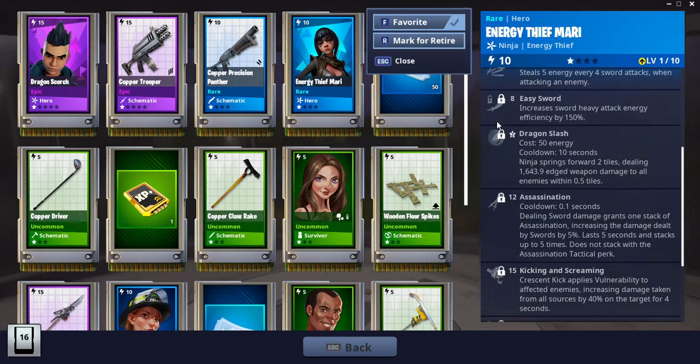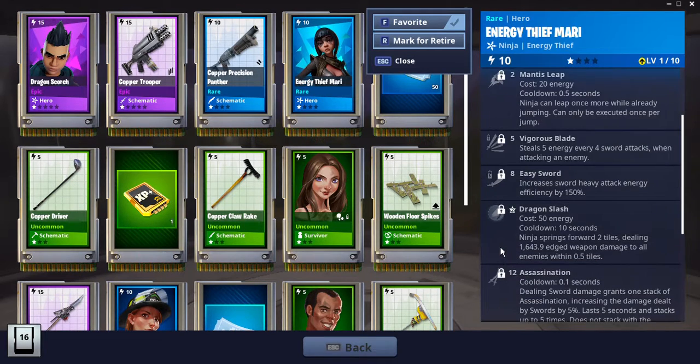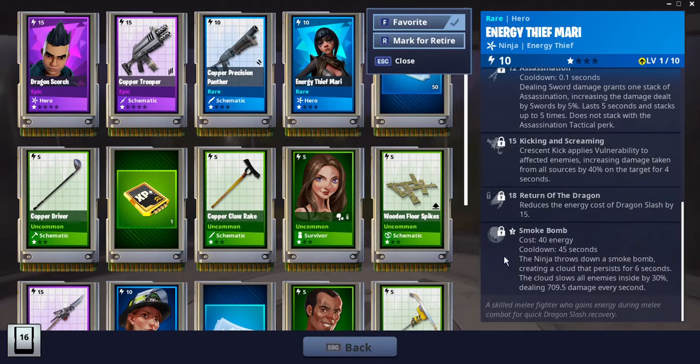So it has very fast energy regeneration, so it can do Crossing Cake, Mantis Sleep, and Dragon Slash very fast. And Smirk Con as well.